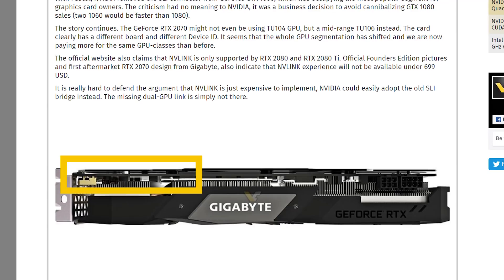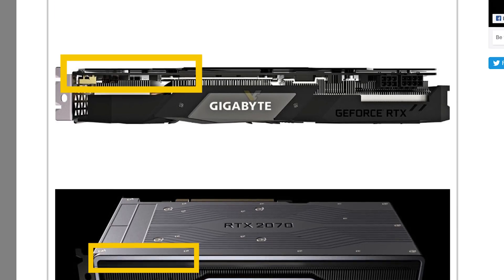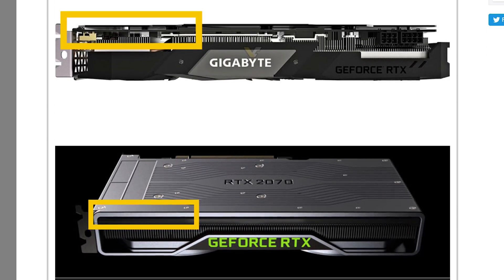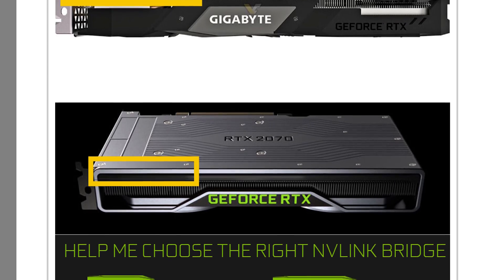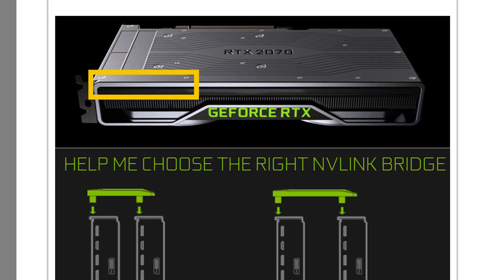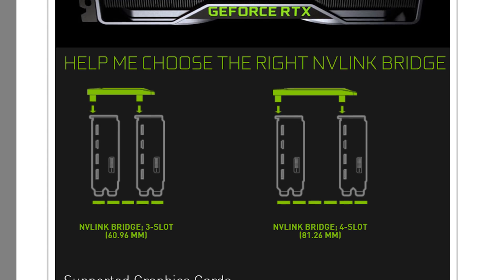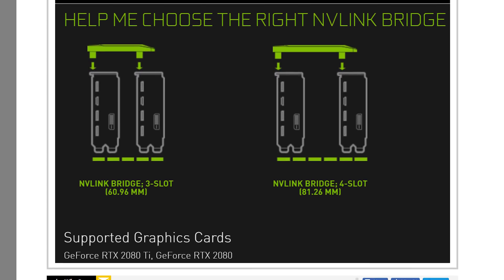A couple of other quick things: the GeForce RTX 2070 does not have an NVLink connector, as confirmed by photos of the card and Nvidia's page showing supported graphics cards for the NVLink bridge. Essentially just the RTX 2080 and RTX 2080 Ti will have the connector. NVLink replaces the SLI connector, offering a much higher bandwidth interconnect between multiple GPUs. SLI connectors were removed from the GTX 1060 previously, restricting the functionality to the 1070 and above. Now with the RTX 20 series the connector is gone from the 2070, limiting SLI to just the upper-end cards. Generally we don't recommend anyone use SLI anyway due to its poor scaling and lack of support in many games, but it's interesting Nvidia is removing the option from more cards.